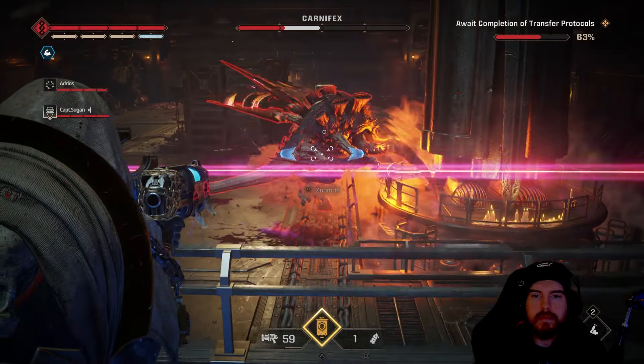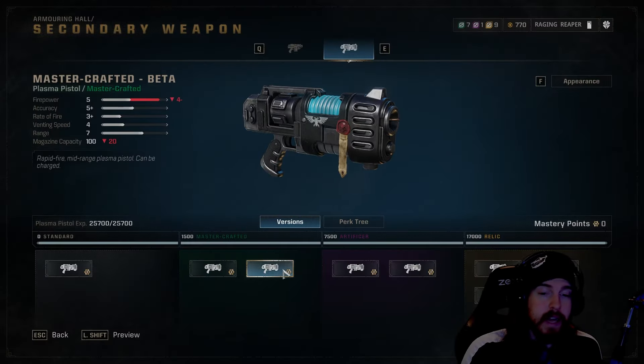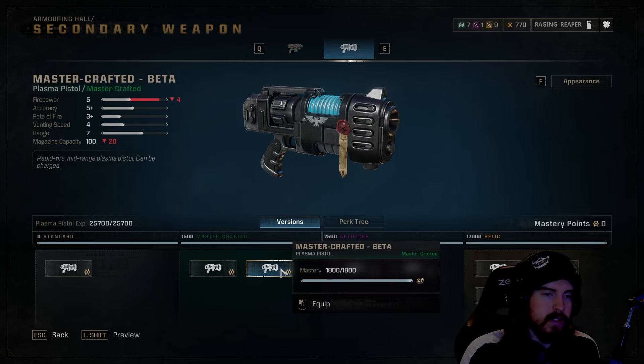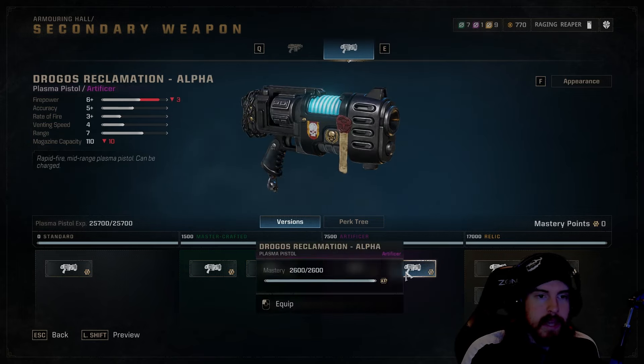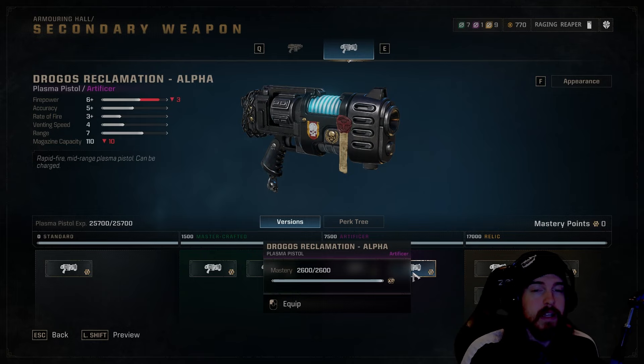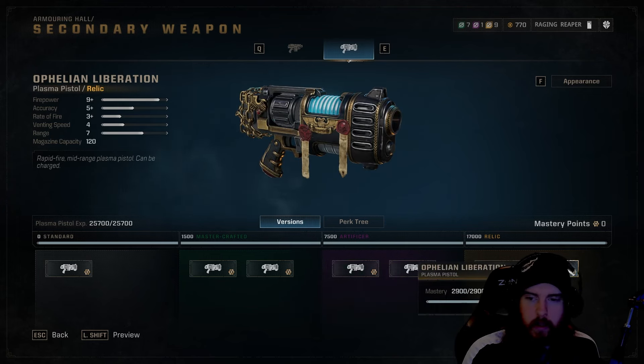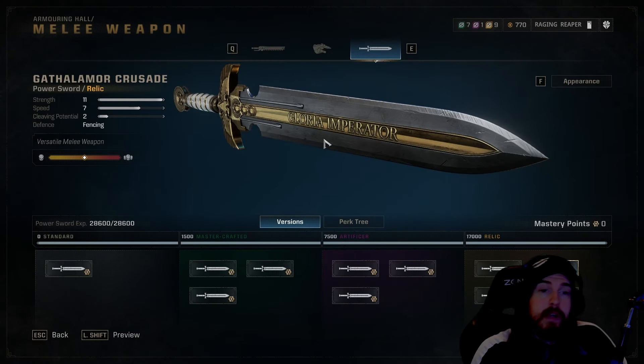Since we're using charge shots we will overheat this weapon quite often, so that faster cooling benefits us in the long run. When leveling, always pick the plasma pistol with the larger magazine capacity — that benefits you more than venting speed, since you'll need more shots going into harder difficulties. By the endpoint you definitely want the Ophelian Liberation variant.